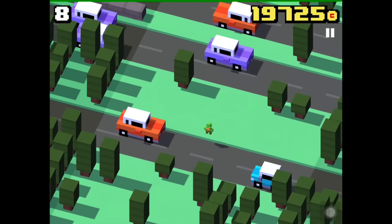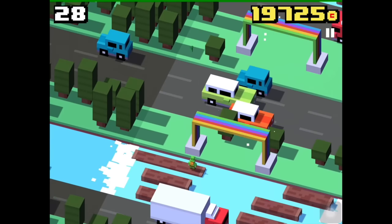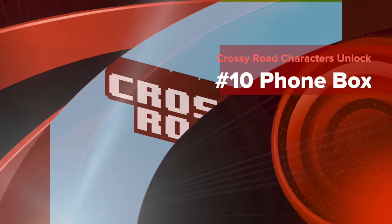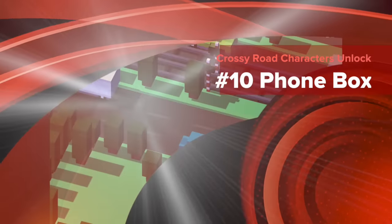So strange noises, rainbows and maybe you can tell me how to unlock all the other characters. And now we are going to unlock the red telephone box, it's called the phone box in Crossy Road.